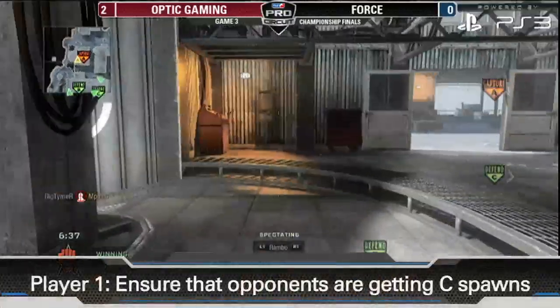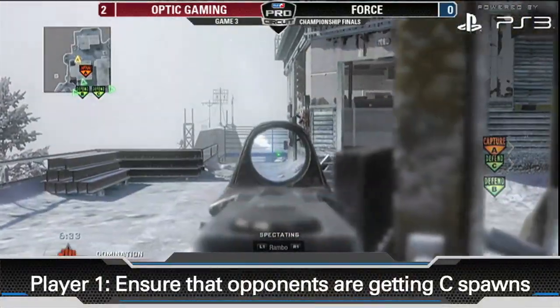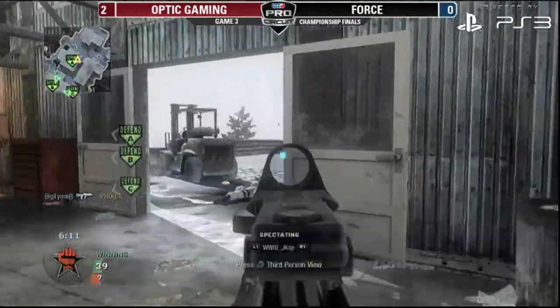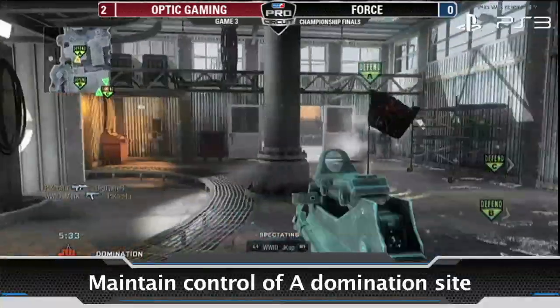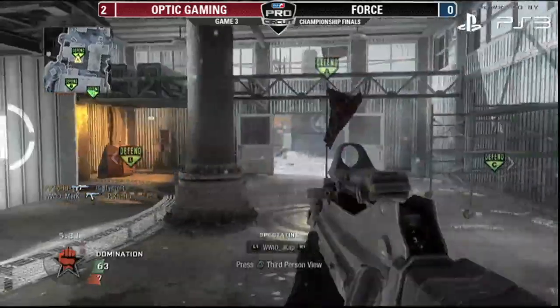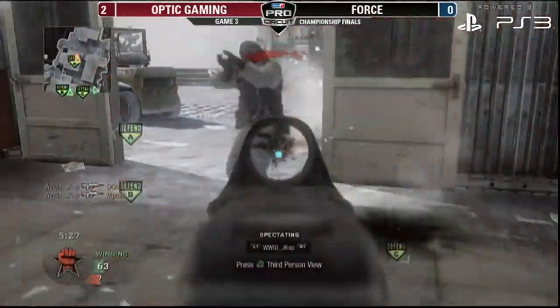The first player of this setup is the Anchor. His job is to ensure that his opponents are getting C Domination spawns. The objective here is to be as close as possible to the A spawn without being seen inside the A Domination site. This will usually block your opponents from spawning in the area, and if they do end up spawning there you will be able to take them out without being at risk.